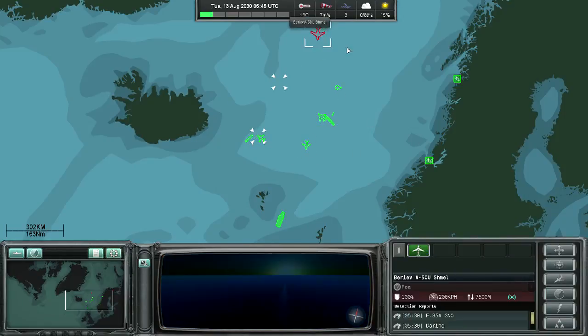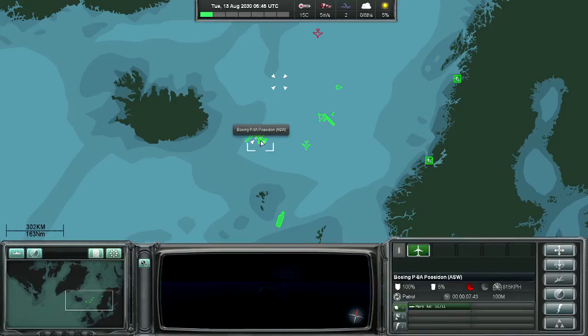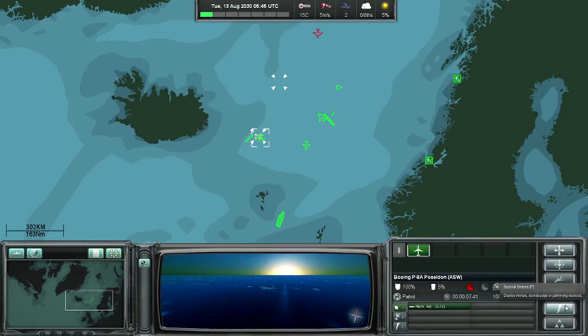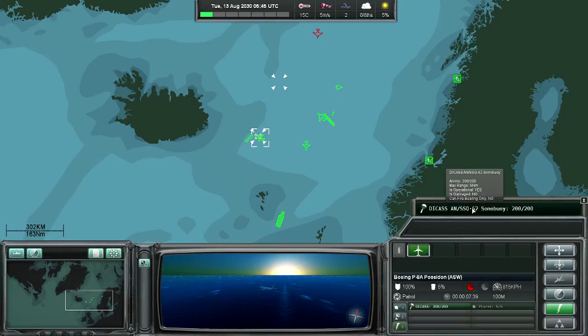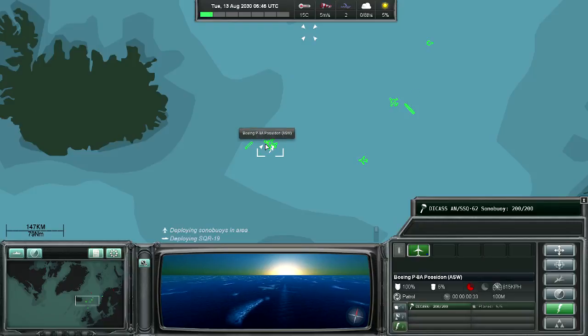You can see here that the detected unit is using active radar, which is why we can detect it at very long range without using our own active radars. Some units support special orders like deploying mines, sonobuoys, or jamming devices. Like we did with movement, we can give a drop sonobuoy order as an area order, which means the aircraft will move around in a specific pattern and drop sonobuoys searching for a submarine.